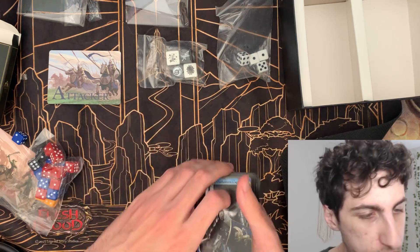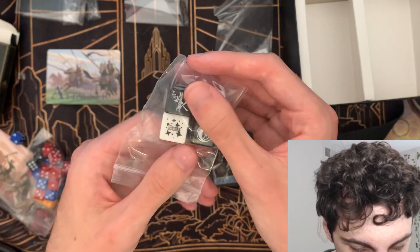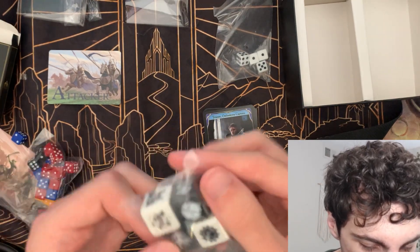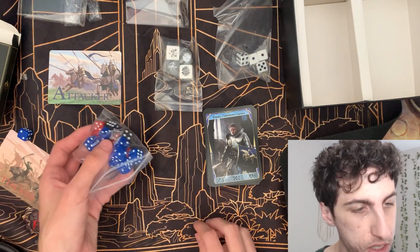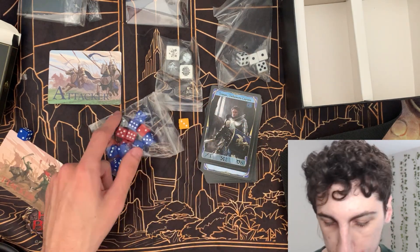And it comes with lots of really great dice. These all have things on them — it says blue, we've got disarmed, buff, disarmed, hedge. It's got all of the different keywords: rooted, broken, Solar Aegis. That's really cool. It comes with all sorts of dice. And we've got all the different colored dice based on health, mana, all different sorts of resources here.